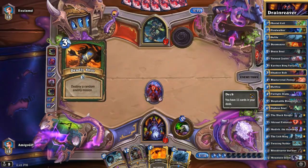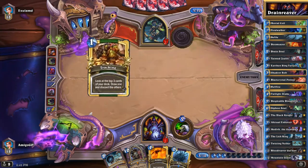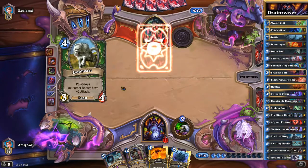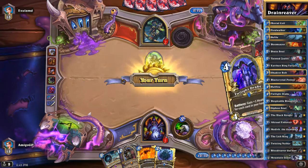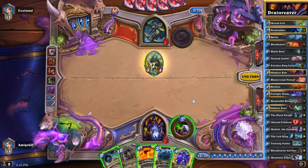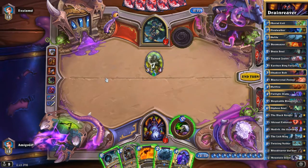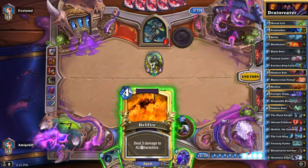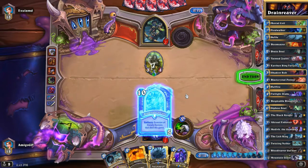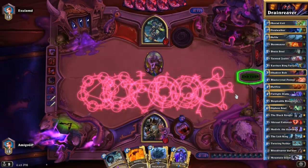He's going to build a Zombeast, and he's going to Deadly Shot my Abyssal Enforcer. That's good for me because I can resummon it with Blood Reaver Gul'dan. He's going to use Tracking and play another Zombeast with Poisonous. I think I'm going to stick with my plan of playing Blood Reaver Gul'dan, because I've played my two Voidwalkers, two Dreadlords, and two Abyssal Enforcers. Let the change begin!